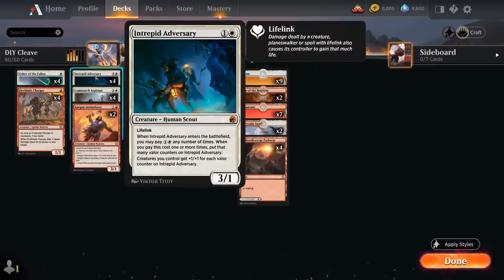The Aspirant synergizes well with our Charger, and same goes with the Intrepid Adversary — a 2 mana 3/1 Lifelinking creature from Midnight Hunt. As it enters the battlefield we can pay 1 and a white any number of times, and then it enters with that many Valor counters on it, and our creatures all get +1 for each Valor counter on the Adversary. So it's a totally serviceable 2-drop, but it can also turn into a very powerful mana sink in the late game.